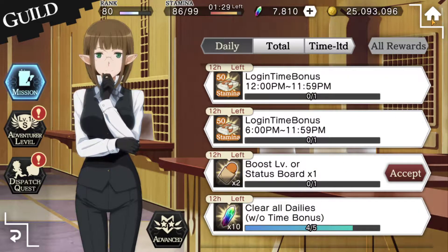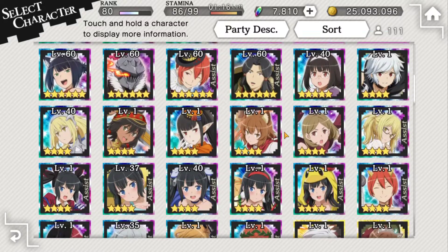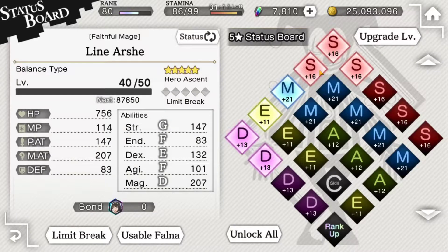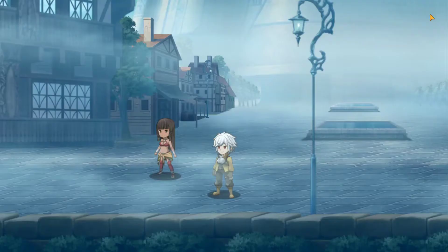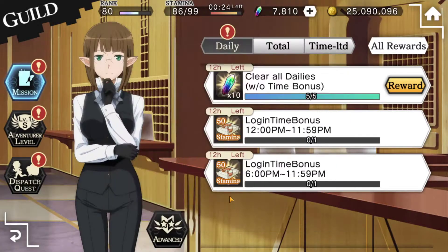Now we just have to boost the status board. Go into your character screen, then status board, and choose a character. Here's the thing — I choose one character that I'm slow-leveling just to complete my daily. I don't want to unlock all of Line's nodes, even though she's a very good character with a good healing function. You just pick one character you want to level but don't need right now, click on one node, and unlock it — you only have to do it once. That way I didn't waste my fauna on a character I might not use.